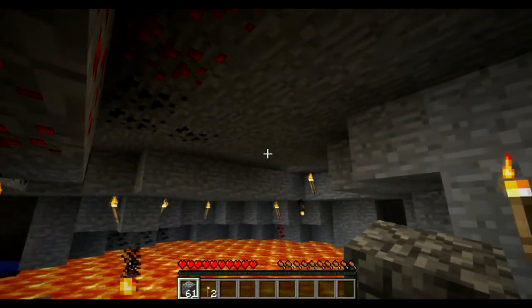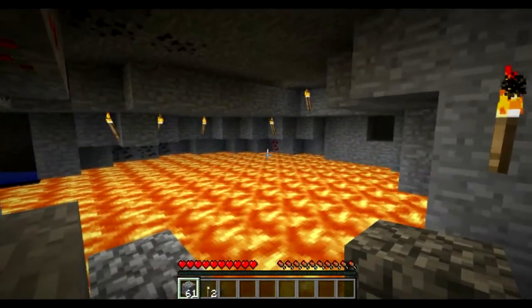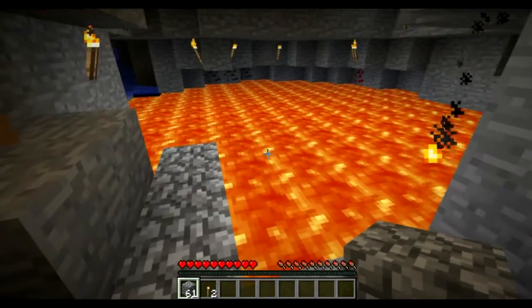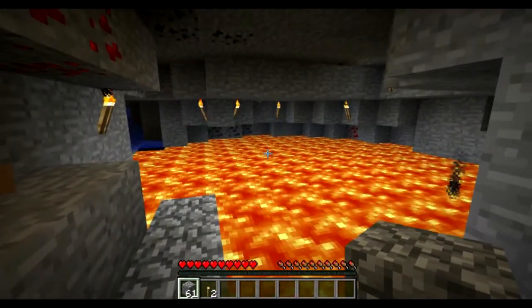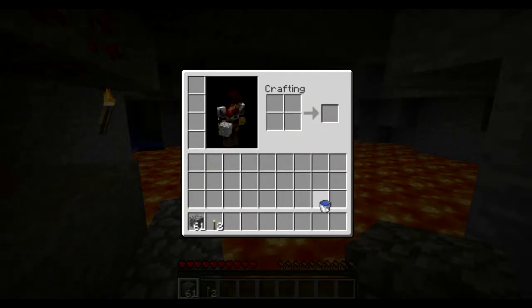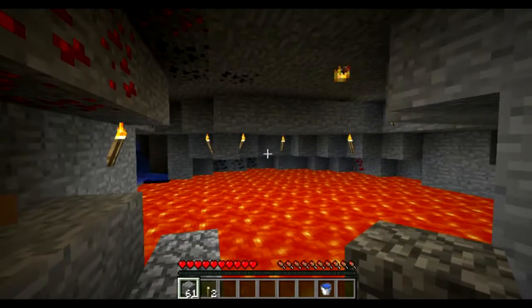Now say you wanted that coal, or there was a piece of diamond in the middle — then you have to cover the whole floor with cobblestone. Cobblestone is a bit of a waste.